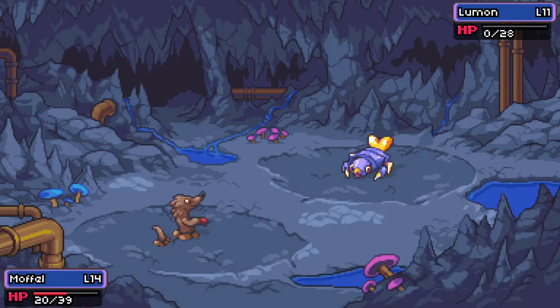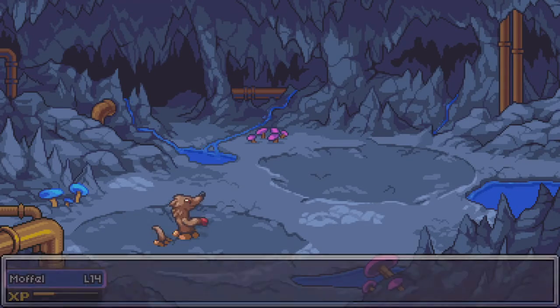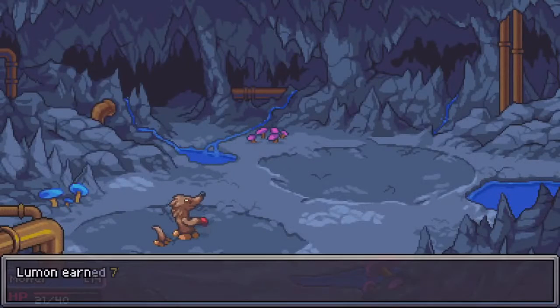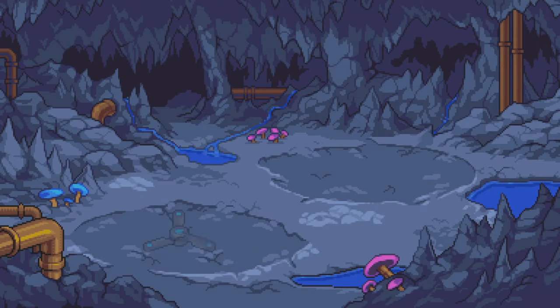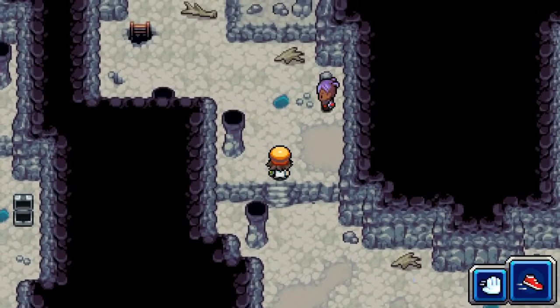I do believe there is a trainer up there above us, so we're gonna have to figure out where that is. There's a potential for Mawful — I'm going to put an SP on him because I want him to have all kinds of HP. I think that's going to be the best thing. Maybe a little bit more HP wouldn't be a bad idea because we're gonna have a long battle with him in a little bit, and I want to make sure he's prepared.